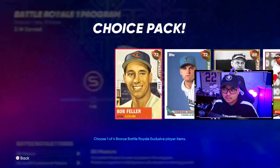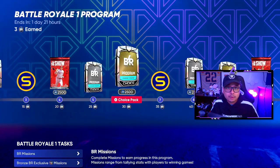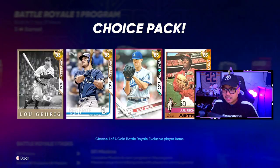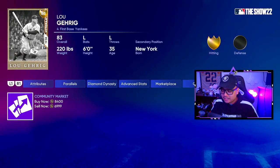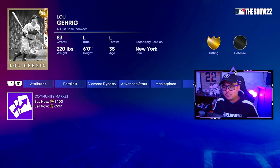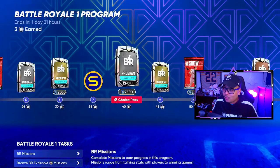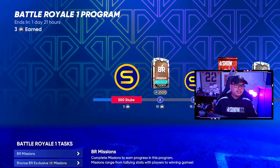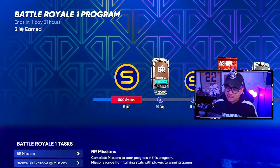My suggestion: if you don't care about stubs, try to keep these players because you're going to need them for collections later down the line to get better diamonds — you don't want to be playing catch-up. In previous years they did allow us to get these cards again, but who knows if they'll do that this year. If they don't give us ways to grab these cards again, prices might just keep shooting up. The golds are at 8,400 stubs each and you get four total, so just the golds alone will give you about 40,000 stubs.